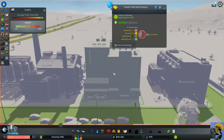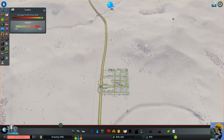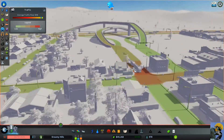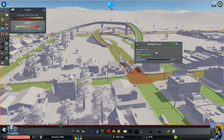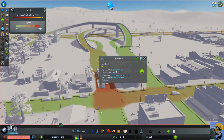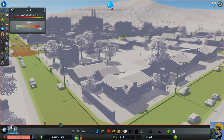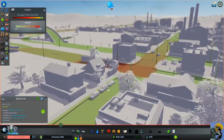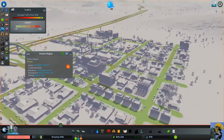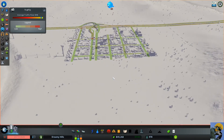This forestry truck is importing products to Frank's Fish Stick Factory, which is doing really well with seven jobs available. I love the narrative this game provides — you can click on any car and follow it. Here's a garbage truck, there's a park owned by Walter Brown who lives nearby, and you can follow a resident to see where she lives, works, and travels. You can follow the entire chain of your people and see their day-to-day life.